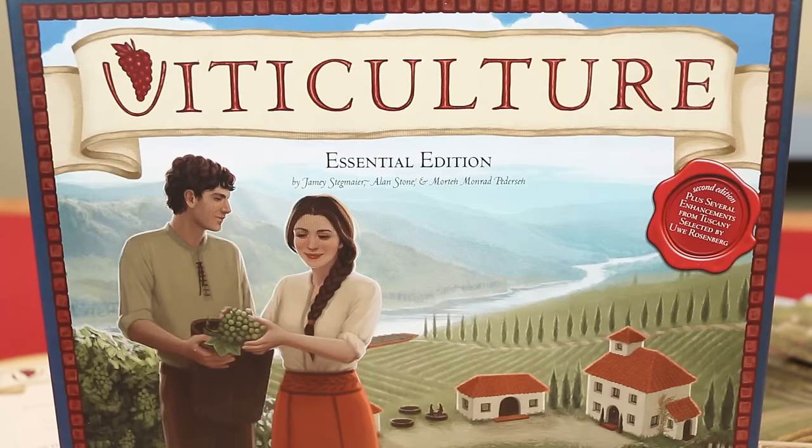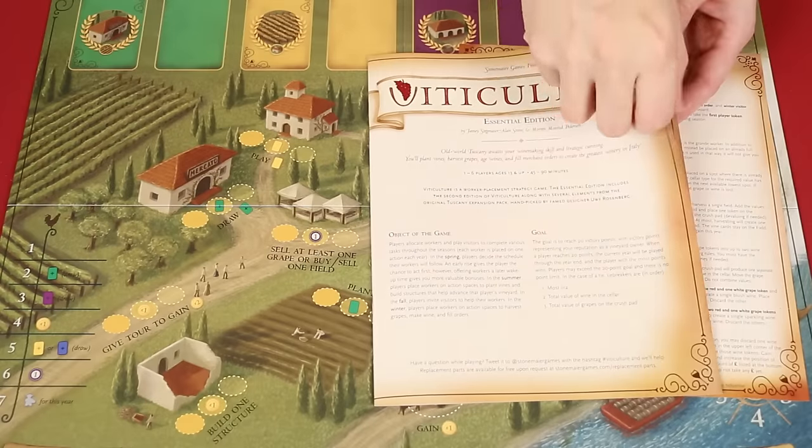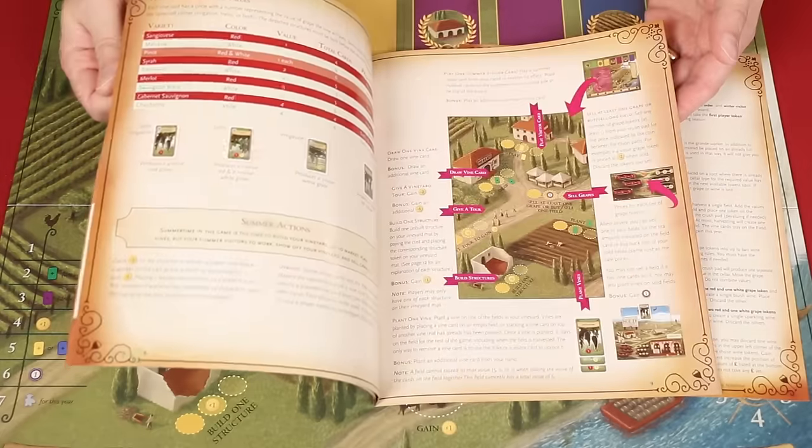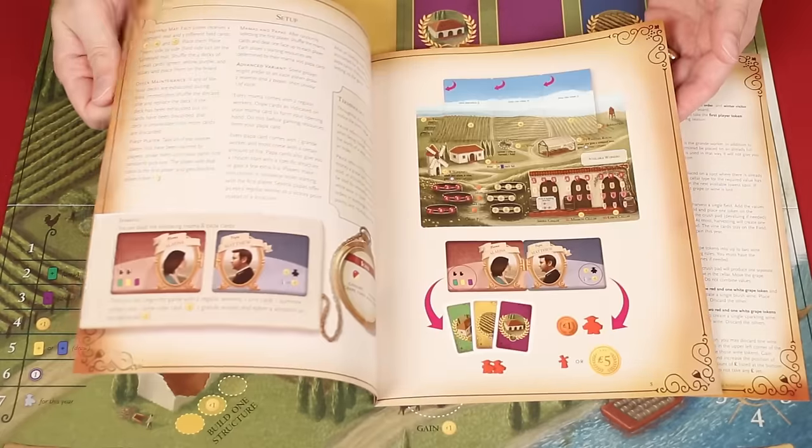First, the cover of the box has been updated and you can see it's been titled the Essentials Edition. The rulebook has also been updated to be more detailed and you can download it from a link that I'll add to the description of this video, in case you have one of the game's previous editions.